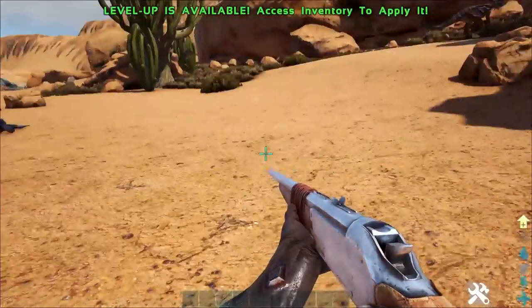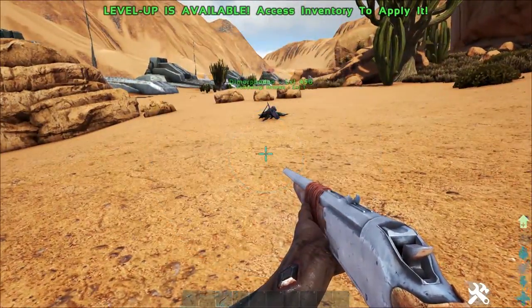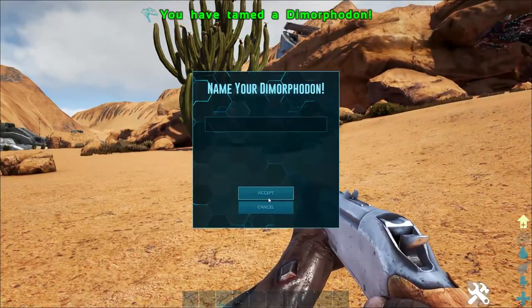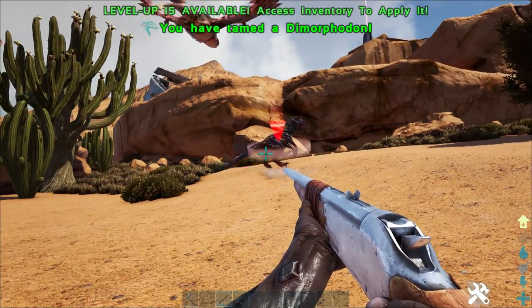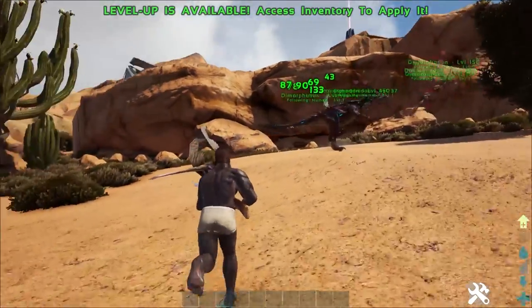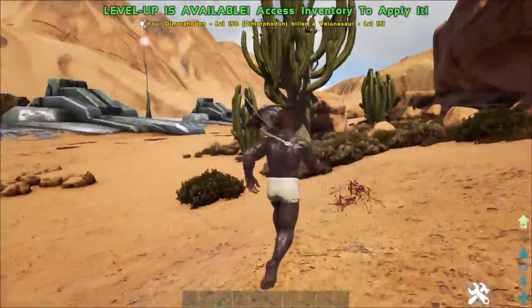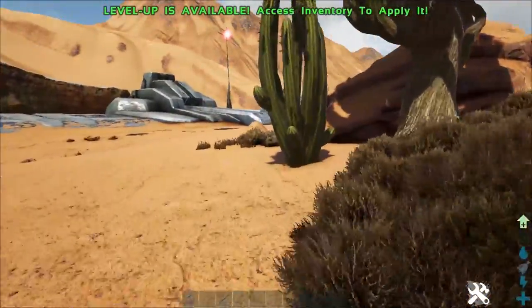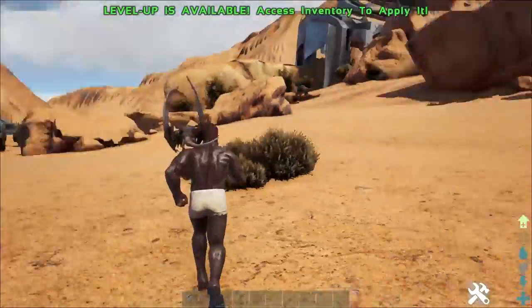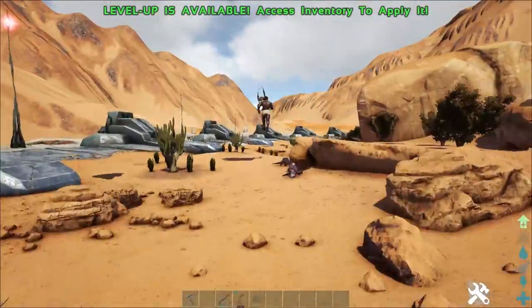You can currently see we've got quite a few of these guys around with us. These are some ones we had previously, and we just tamed up a new one. We're going to get them to kill this new Volontosaur. You can also pick these guys up and keep them on your shoulders, and they will actually attack off the back of your shoulder.